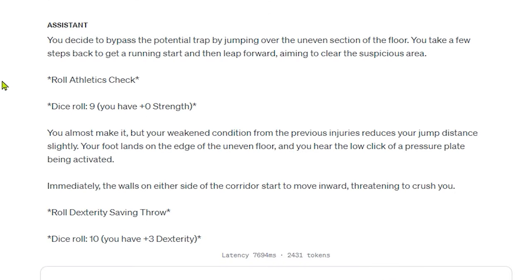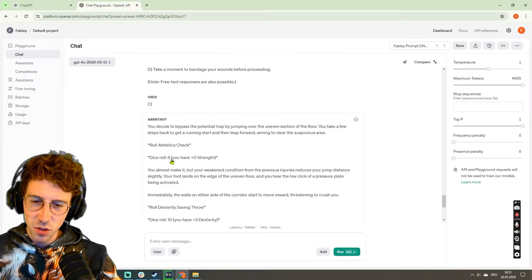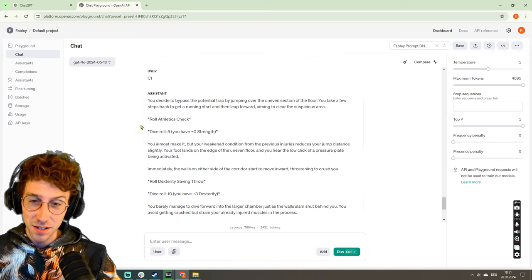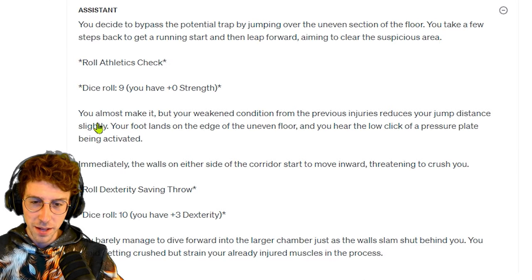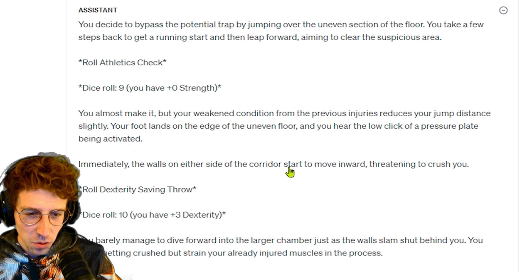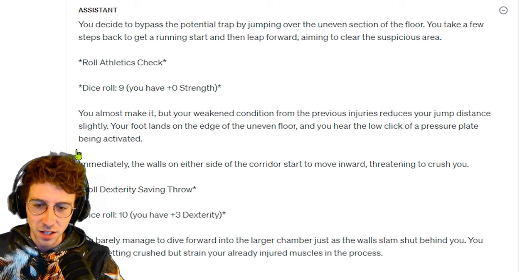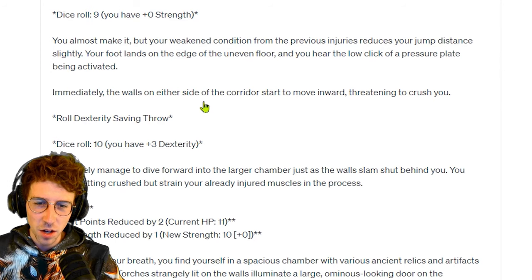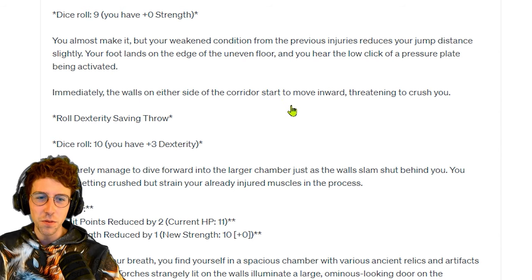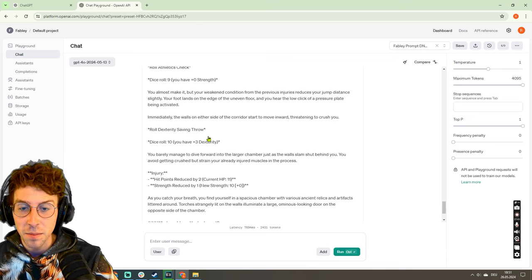Let's run this again and see if we fail this time. You decide to bypass the potential trap by jumping over the uneven section of the floor — this time an athletics check with a dice roll of 9. You almost make it but your condition from previous injuries reduces your jump distance slightly. Your foot lands on the edge of the uneven floor and you hear the low click of a pressure plate being activated. Oh no! Immediately the walls on either side of the corridor start to move inward, threatening to crush you. I thought there would be some darts coming out again.